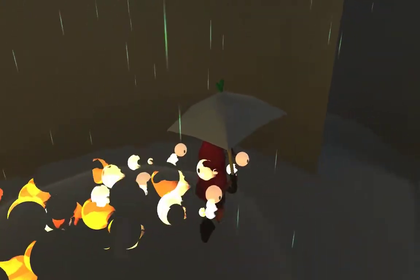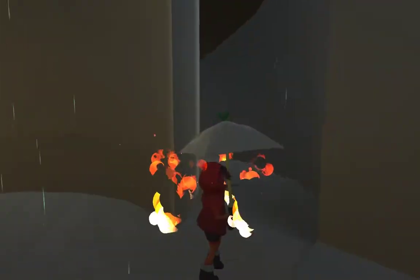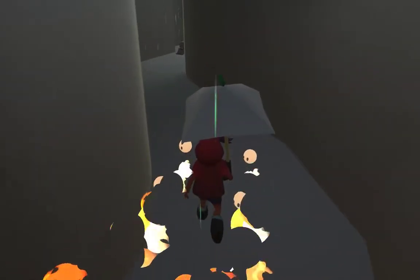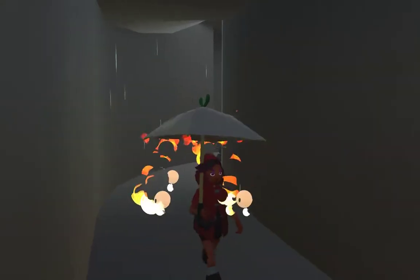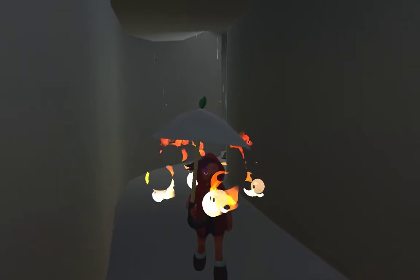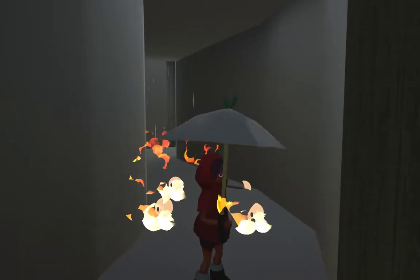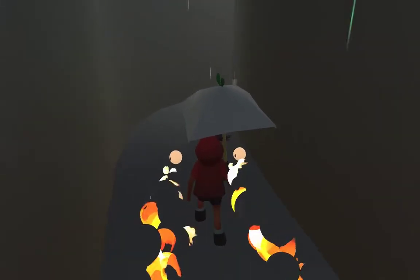If the umbrella wasn't up right now, what you'd notice is that in these areas of green rain the fire spirits would be put out. That's one of the reasons Fela has the umbrella as well — we're trying to make sure the umbrella isn't just for floating and jumping, but has other uses, such as hitting the tap orb and protecting these fire spirits as you transport them to their homes and sconces.